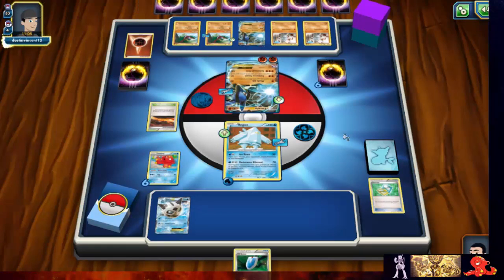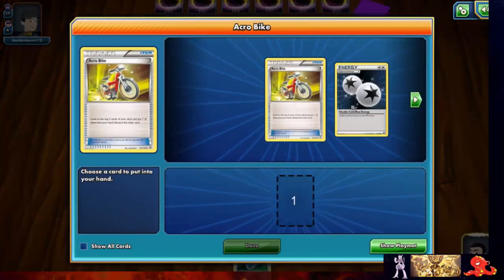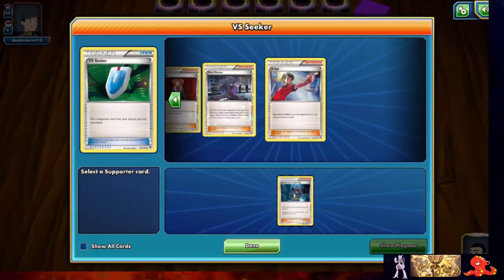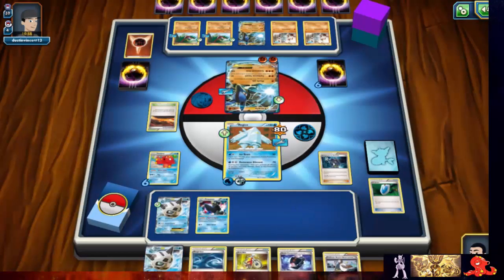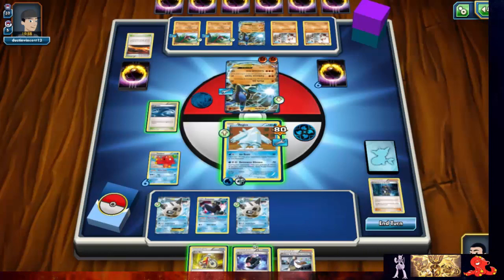Is that a knockout? He really needs to start getting the Machamps out — here's one from the Corkscrew Smash. An acrobike — come on acrobike, disappear. Oh, a double colorless — that's awesome! Thank you, thank you acrobike. Couldn't have asked for anything better.